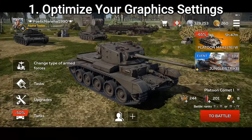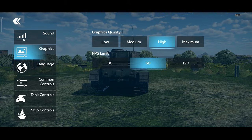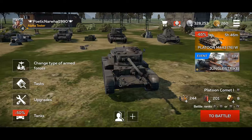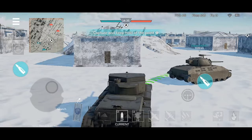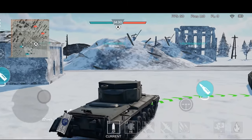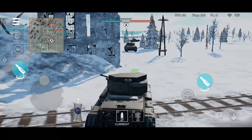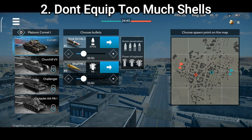This is the first and most basic tip: remember that at the end this is a mobile game, so you don't have to worry about it being the most realistic experience. I strongly recommend you to adapt the graphics according to how powerful your device is. If you have a low-end device, play the game in low graphics — this will make the game smoother and it will be easier to win battles and grind all the platoons. If you have a high-end device, just keep the graphics as you want.